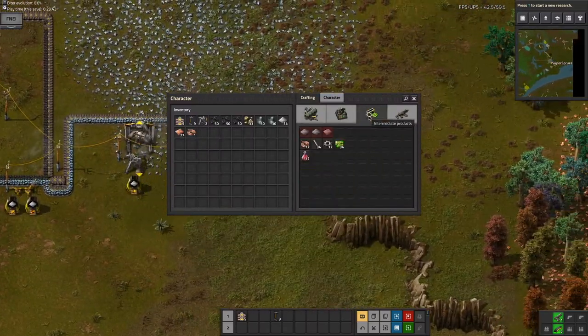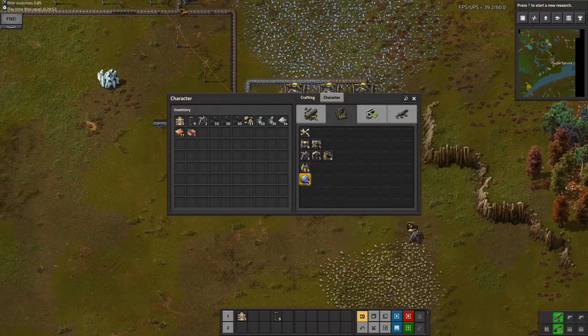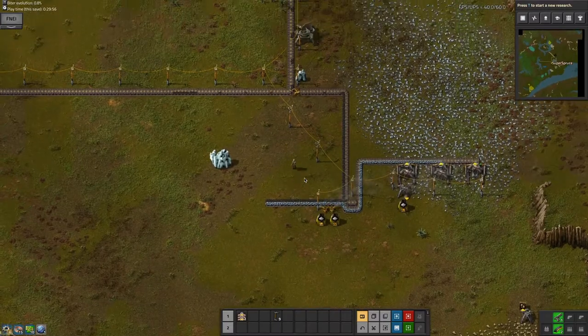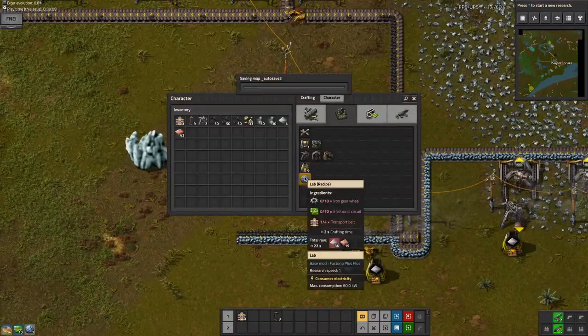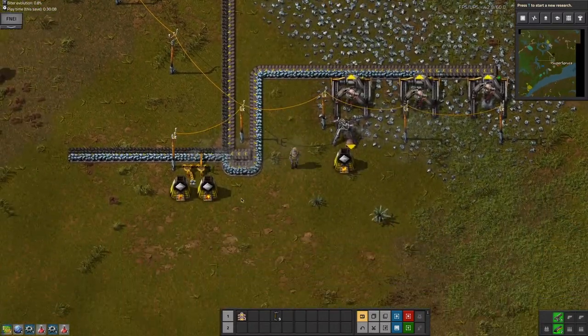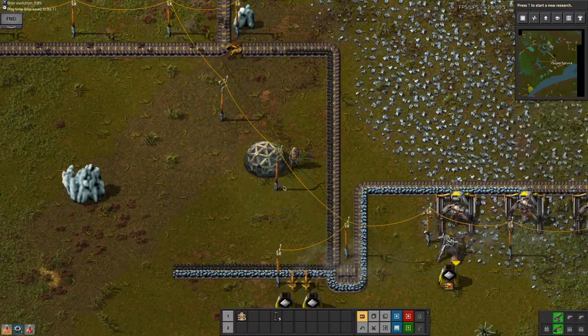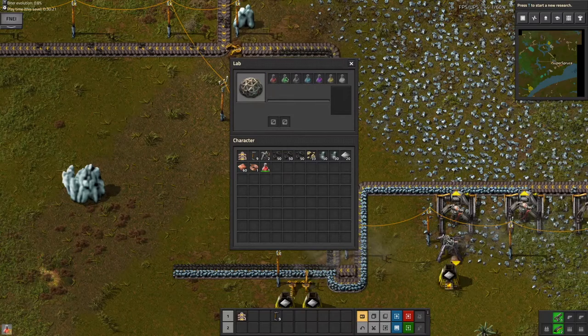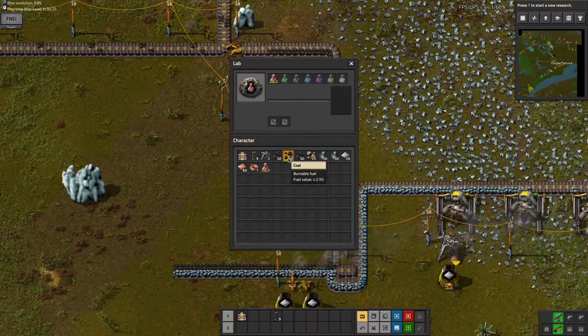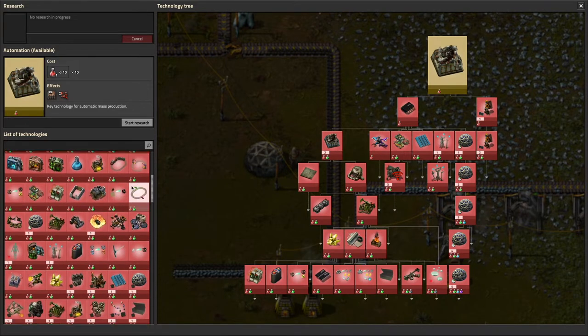We can also do this with copper, but maybe we should focus on something more important — it's debatable which one is more important. I'm going to craft my first lab. This will be very important later on. I'm also going to make ten automation science packs. The lab is almost finished crafting — I'll place it down here as a temporary place. You can place science packs into it, and these science packs will allow you to research stuff. There's a lot of stuff to research, and even the vanilla game is overwhelming. It's even more when you have mods in there.